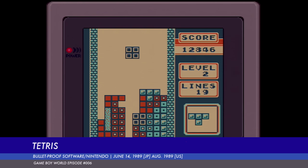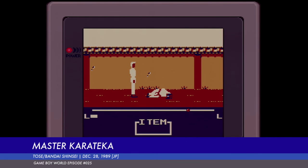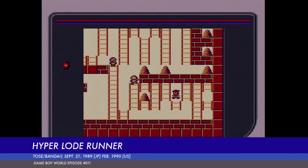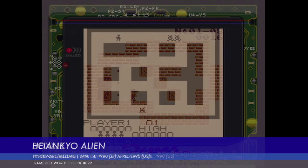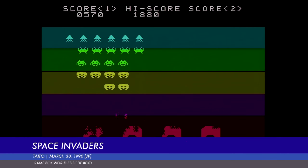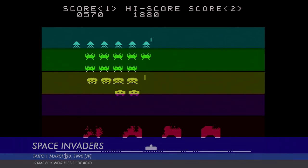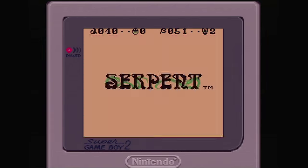We've seen Tetris from 1985, Karataka from 1984, Lode Runner from 1983, Sokoban from 1982, Hei-Yankyo Alien from 1979, and most recently Space Invaders from 1978. But Serpent spanks them all, with its origins in the dim and distant year of 1976.